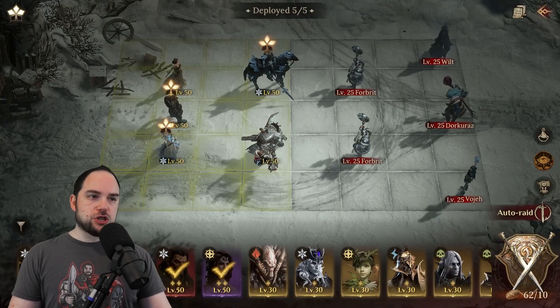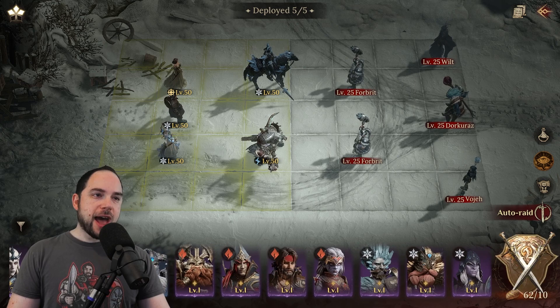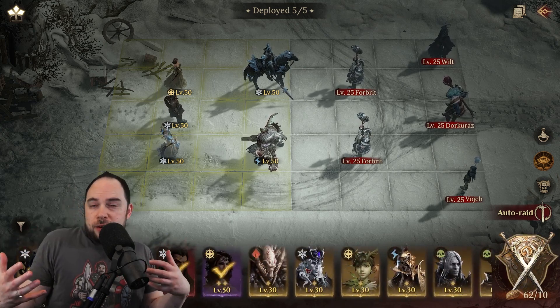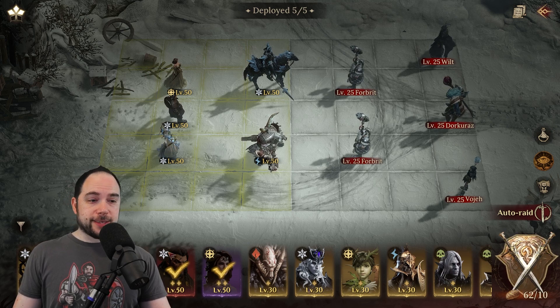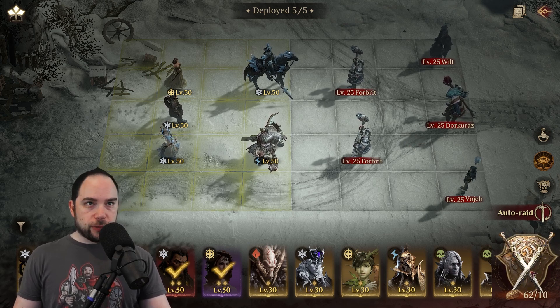In this game, you pick a team of five heroes. I have many more than five, so you pick a team that's going to be synergistic for the challenge you're doing. In this challenge, I'm just going with my highest level heroes because they're my most powerful. But if I were being super strategic, I'd actually try to counter what this dungeon is going to throw at me.